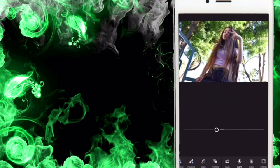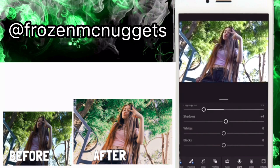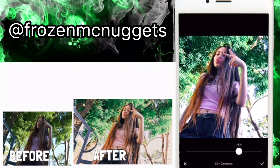For Jasmine, I didn't blur the background, but I did make the trees in the back pop out more and her hair popped out more. For her filter I used E2.